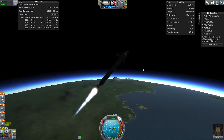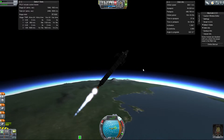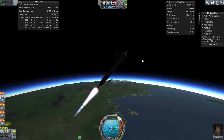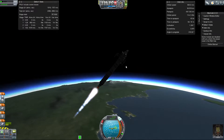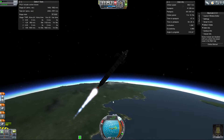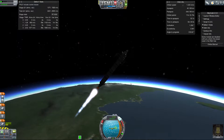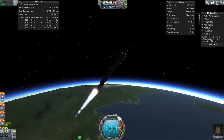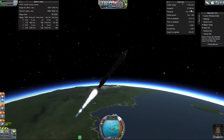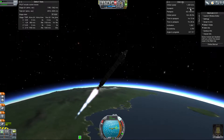You used to be able to get to orbit and land safely without breaking anything with a three-part rocket - just a crew pod, the large fat fuel tank, one step down from the big orange tank, and the aerospike engine. That was all you needed. It was brilliant. You could land with it as well, but you couldn't take any payload up with you.